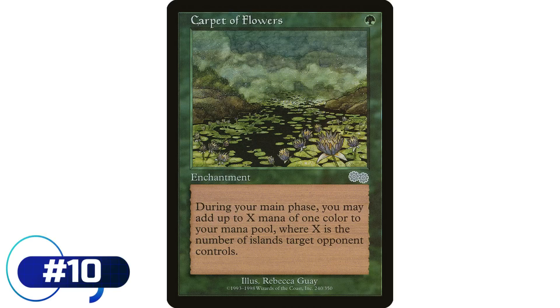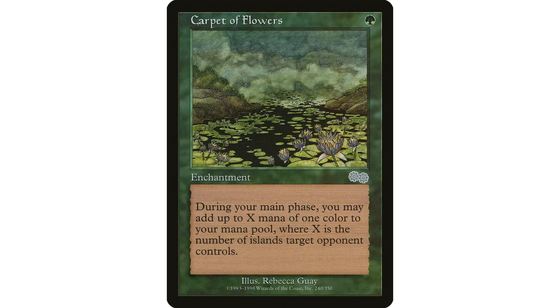Carpet of Flowers reads: at the beginning of each of your main phases, if you haven't added mana with this ability this turn, you may add X mana of any one color, where X is the number of Islands target opponent controls. This is a little fringe but it's definitely been used in the format a ton, and a lot of people will just put this in all their green decks because they're always going to be playing against people with Islands. It's a one mana enchantment giving you free mana every turn, and it can trigger on each of your main phases — so you can hold it for your second main phase if needed. Really a great card that's been played in the format for a long time.